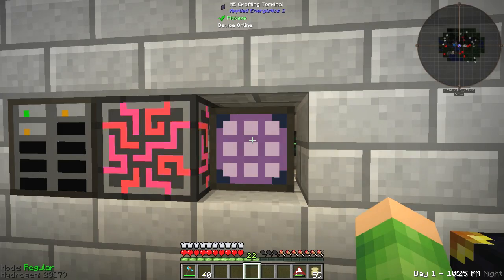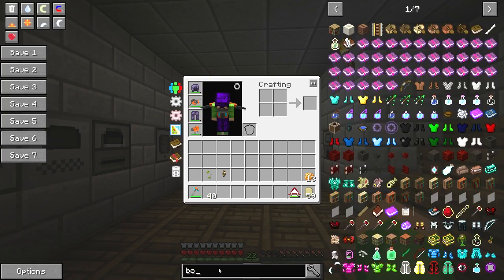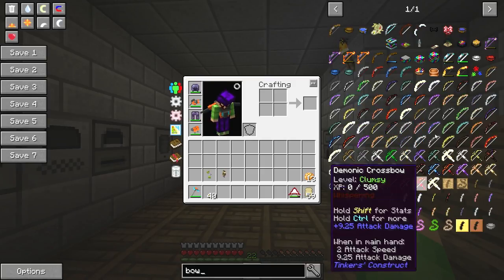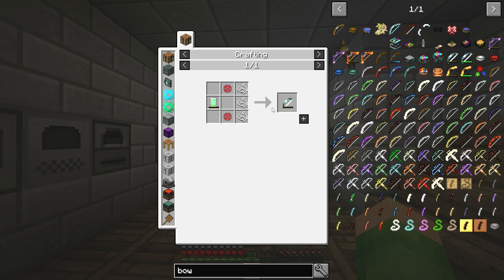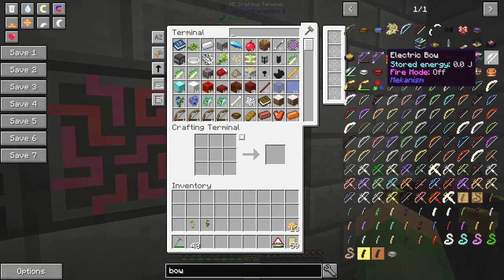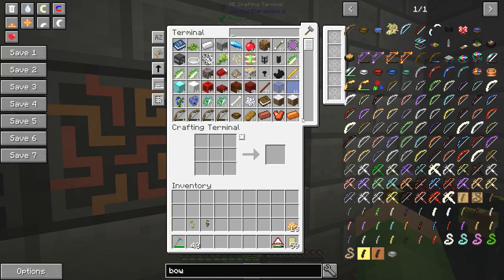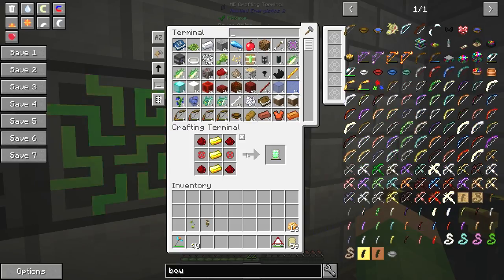I actually want to make a bow as well — I think a nice powered bow would look quite cool. I don't know what bows you can make. Can we make the one from Mekanism? There is an electric bow — how do you make that? Let's have a quick look. Boom — we're just missing one component. Let's quickly make that now. There we go, we can make it! We can make the electric bow immediately.